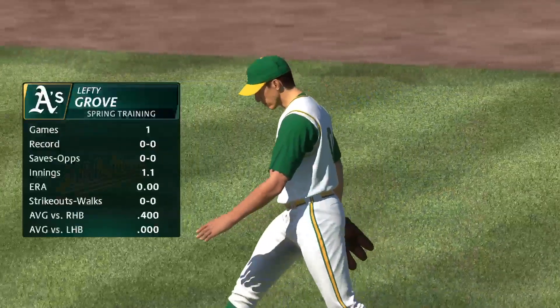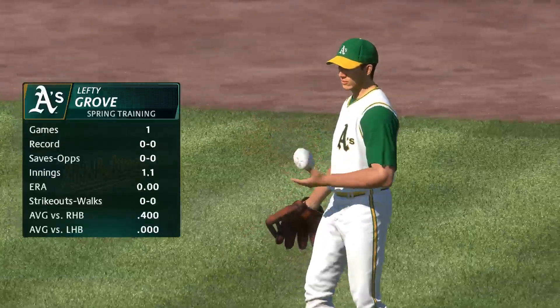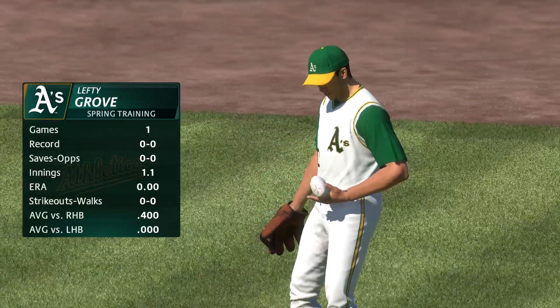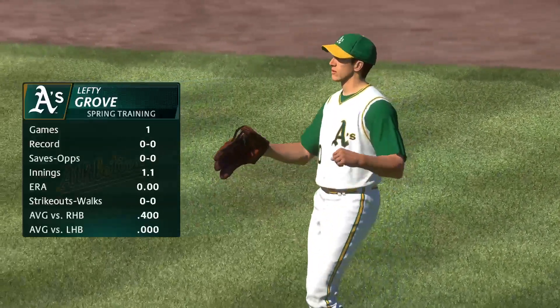A new pitcher on the mound for the A's: Lefty Grove. They felt it was time to bring on a left-handed reliever from the pen with a lefty hitter coming up. I think it's a good move — I know I never liked when opposing teams did that to me.